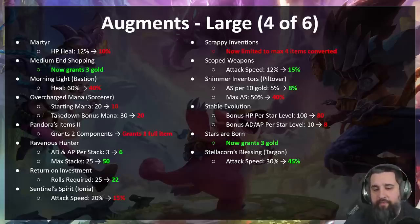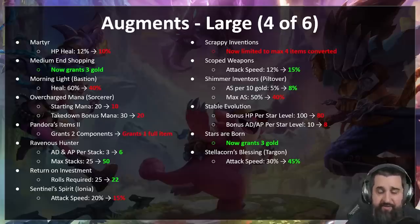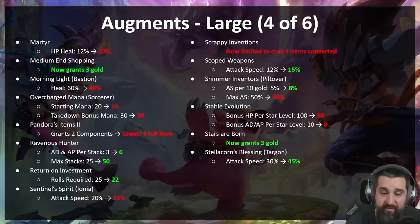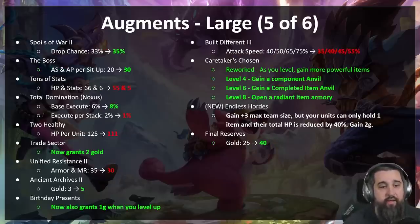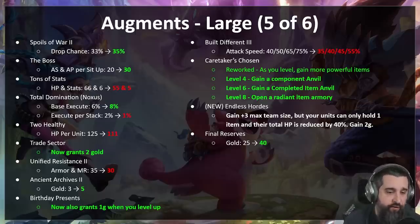Spoils of War Draven — buffed. The Boss — the Set carry augment is buffed; you get more attack speed and AP per setup. Fair warning though: I don't think the Set augment is quite S-tier yet. Tons of Stats — nerfed from six of every stat to five of every stat. Total Domination — when you had a Noxus build with this going and had 20 percent execute, that was a little much; now it'll cap out at 15 percent. Too Healthy — a little too good at 111 health. Trade Sector — now grants two gold; Lee Sin buff. Unified Resistance — too much armor and MR, nerfed. Ancient Archives two — Earth buff, two more gold. Birthday Presents — now gets a gold when you level up, which it kind of needed with the new leveling curve.